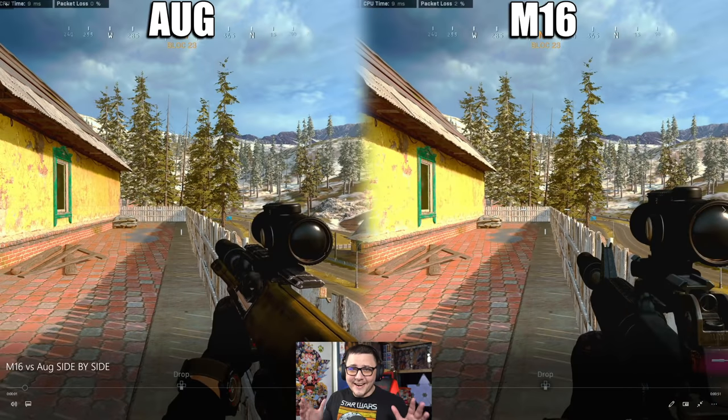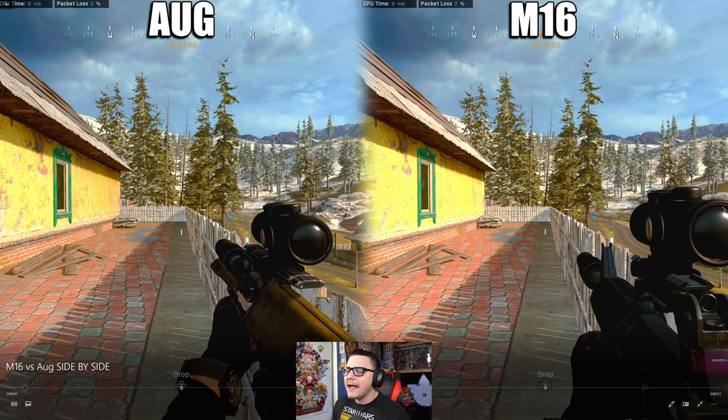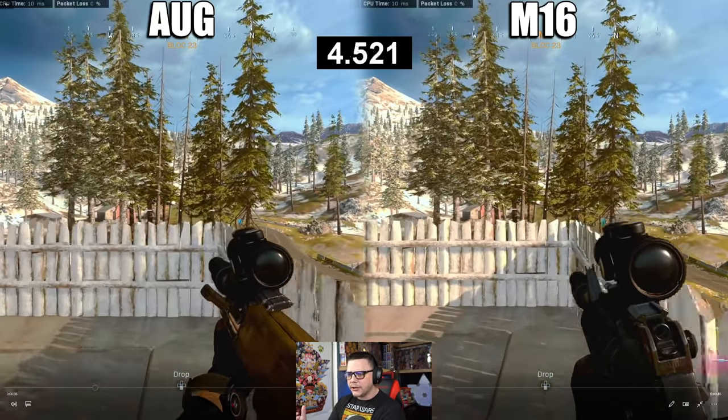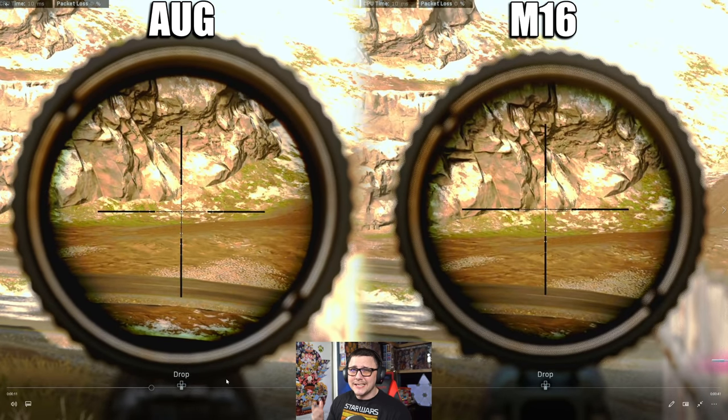Right here I've given you a side-by-side comparison so you can see everything in real time. We're gonna go from movement, bullet velocity, aim down sight speed, rate of fire, burst delay, and reload speed. The first one is standard movement speed, and as you come across you're gonna see the AUG hits the wall first. The difference in movement is only about 2%.